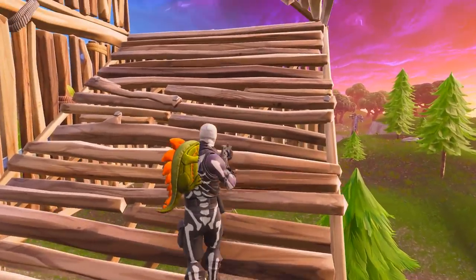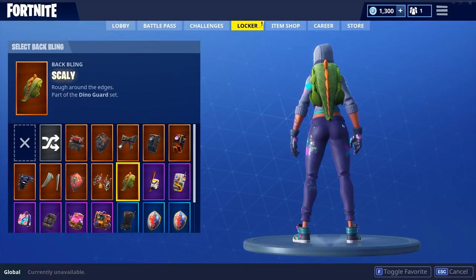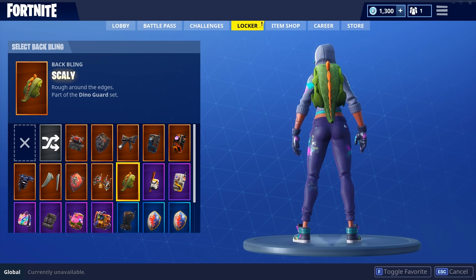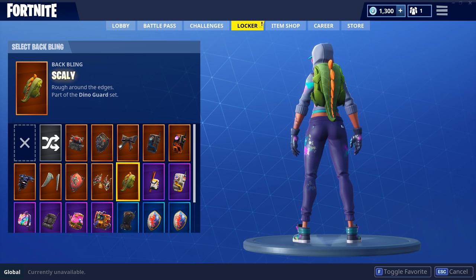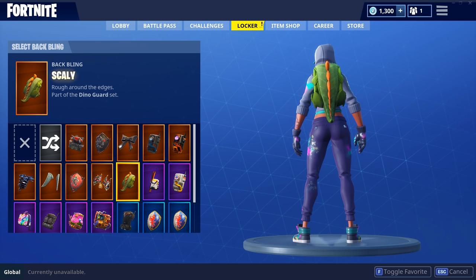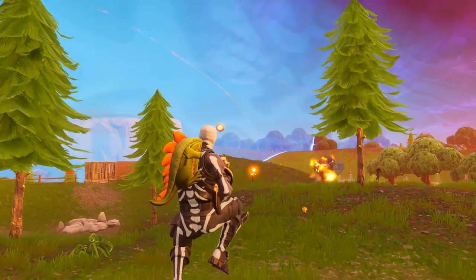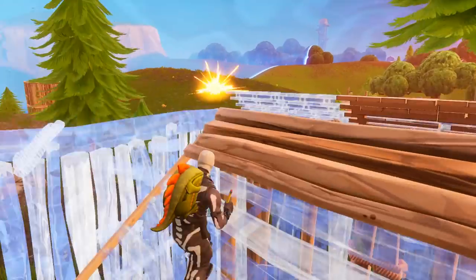Ladies and gentlemen, in our number one spot we have the Technique — the Season 4 Battle Pass skin — with the Rex Backpack. This skin combo is definitely one of the best out there. It looks absolutely insane. The Technique by itself looks insane, but adding one of the best back blings in the game to it just makes it look even better. I think this combo is definitely the best going around so far.